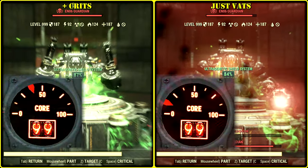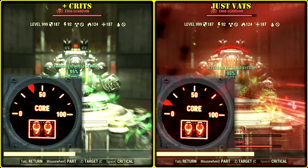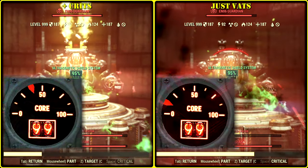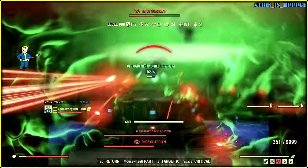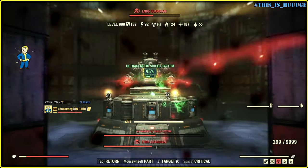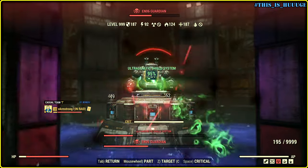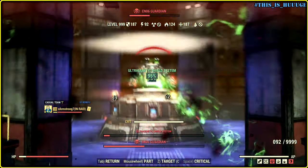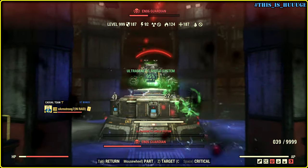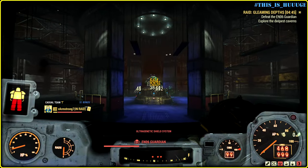I've noticed that no matter if you use VATS or not, fusion cores will drain equally and AP usage is more or less the same as well. Just don't mind this visual glitch. Of course, there is a bug where action points will not be spent, and you can shoot non-stop until your clip is empty.